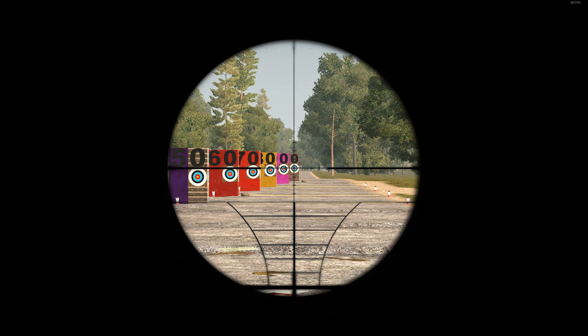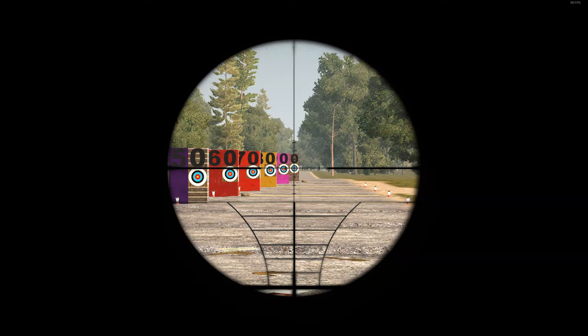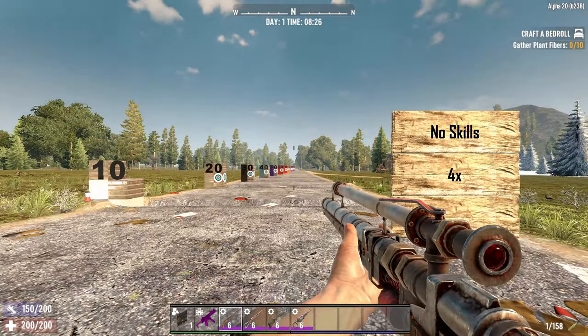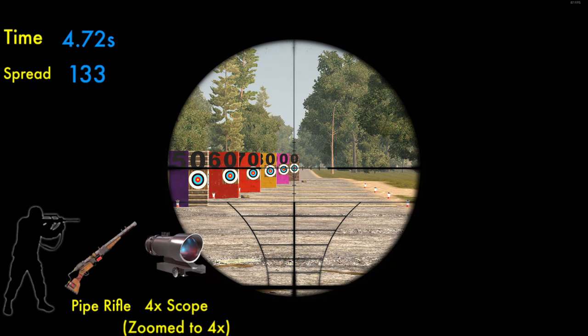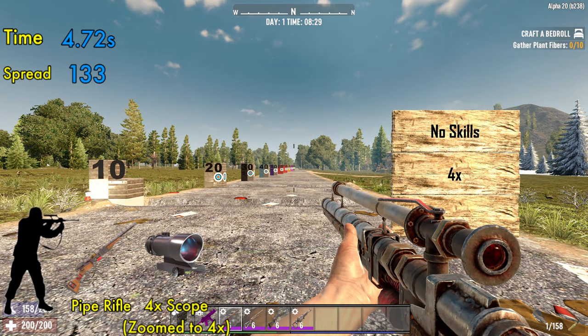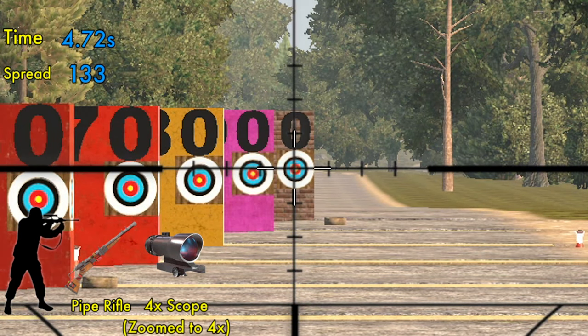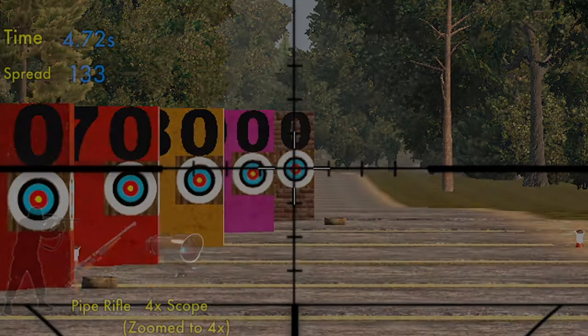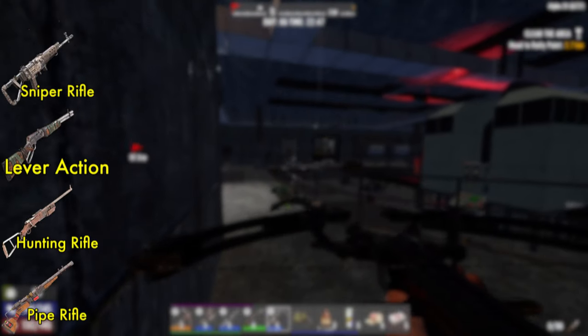In this first example, let's look at aim spread decreasing while standing and holding a pipe rifle with a 4x scope. I'm aiming at a target exactly 100 meters away. I've loosely measured the magnified area at 133 pixels between the white of the crosshairs, and measured the time from the beginning of the aim animation until spread stops decreasing at 4.72 seconds. I've taken these measurements 3 times each and averaged the times. Almost every test had a slightly different time to aim. These measurements are taken with no points in any skills.